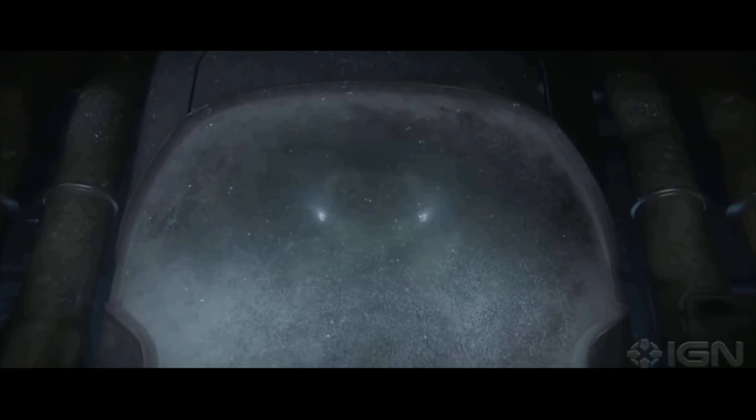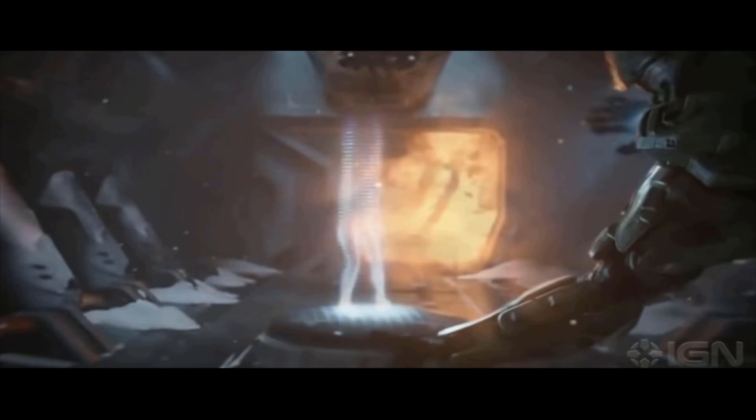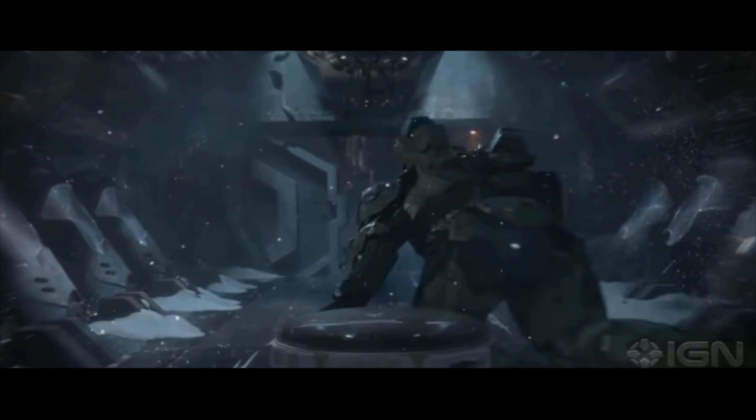In the first trailer of Halo 4 we got back at E3 2011, we had gotten our first glimpse of 343's art style, and at first Chief looked cool. There were new graphics and he seemed a lot more bulky, but even to this day I can never get over those shoulder pieces and how huge they were. It looked ridiculous — what is the point of having such huge shoulder armor if you're going to put them so low on the arm and expose the entire shoulder? I may be nitpicking, but this was my first impression of the game.